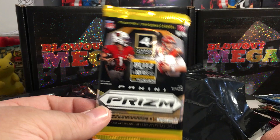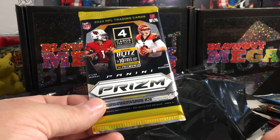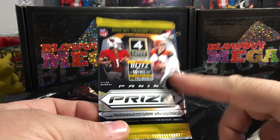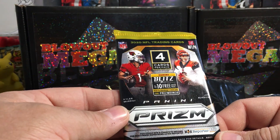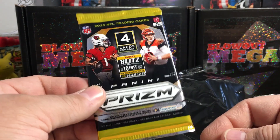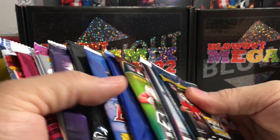A 2020 Prizm football pack - this is a good year because there was a really good group of quarterbacks. You had Burrow, Burrow rookies, and Justin Herbert. Hobby packs of Prism are never this small so this has to be from a blaster or something. This is really a good one.